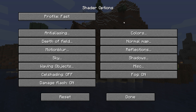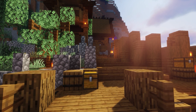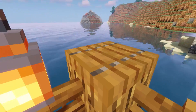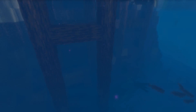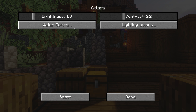This next shader pack is called Sildur's Vibrant Medium. This is the medium version, which has a little less impact on performance compared to the high version. This is one of my favorite shader packs. The only thing I'm a little uncertain about is the water, mainly due to the water fog, but you can go into the shader options and change so much about the shader pack.